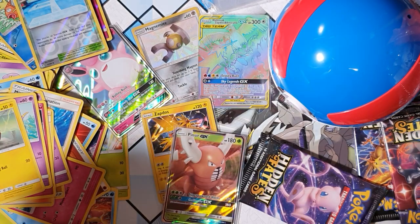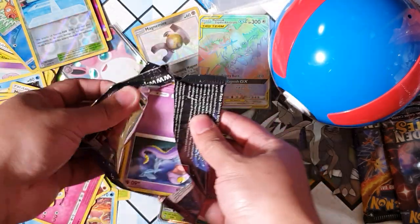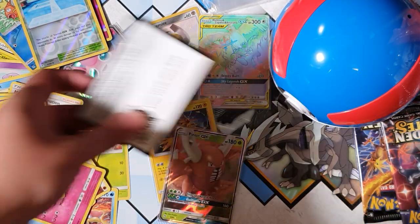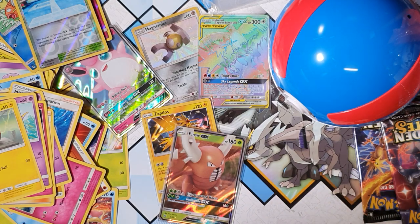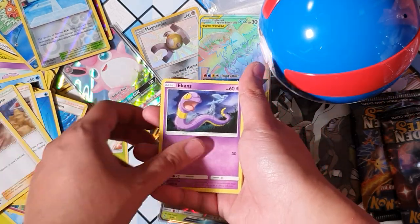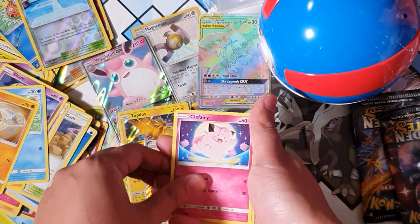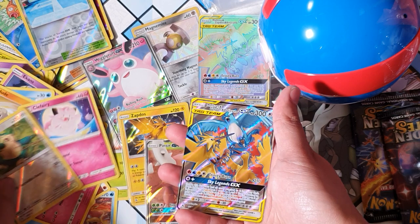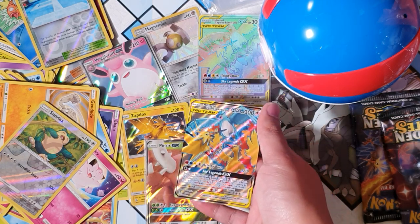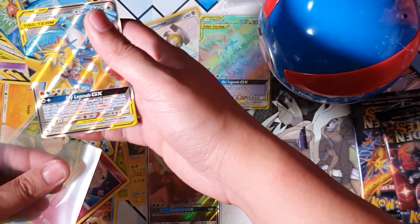Not too bad - so we've got some decent pulls out of these packs. I still have hope. Koga's Trap, Ekans, Cubone, Magikarp, Wigglytuff - oh, Snorlax GX! Another GX - is it the full art? Yeah, the full art! So we've got both the full art and the Rainbow Rare - oh my god, what is this? Do I need to buy more of these? I think that's a yes!